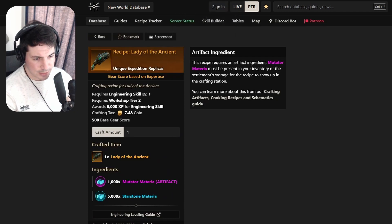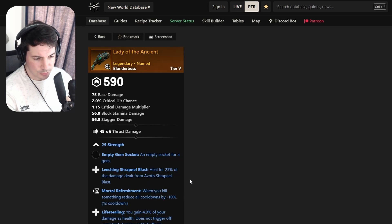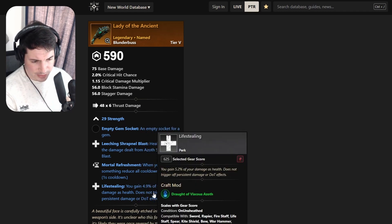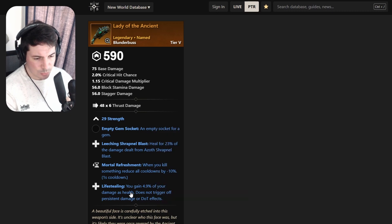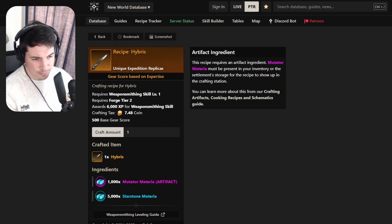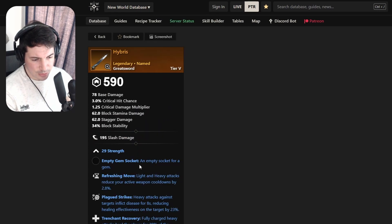Moving on to a blunderbuss - Lady of the Ancients. This is pretty new since blunderbuss didn't exist when these dungeons launched. It comes with Strength, Leeching, Sharpshotting, Mortal Refreshment, and Life Stealing. Not the best - you want damage perks on a blunderbuss and this is mainly utility, so not for me.